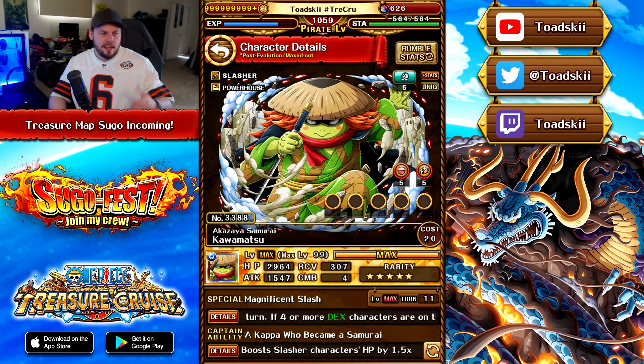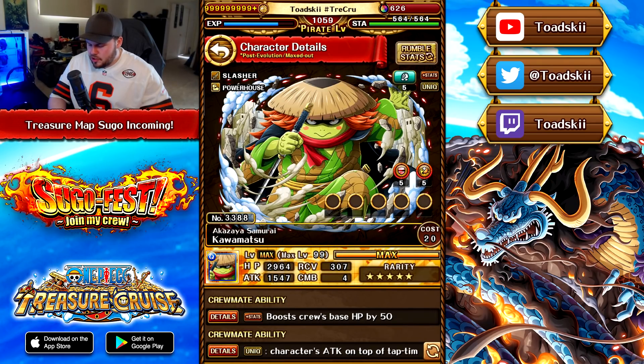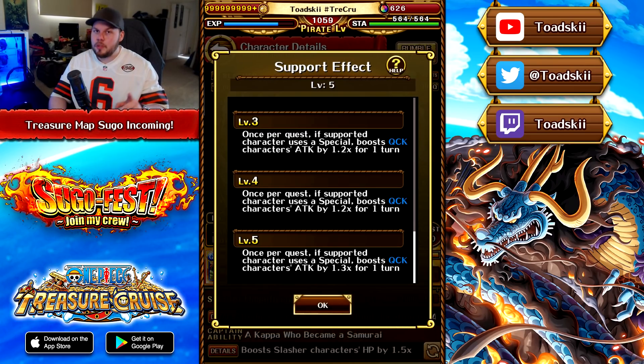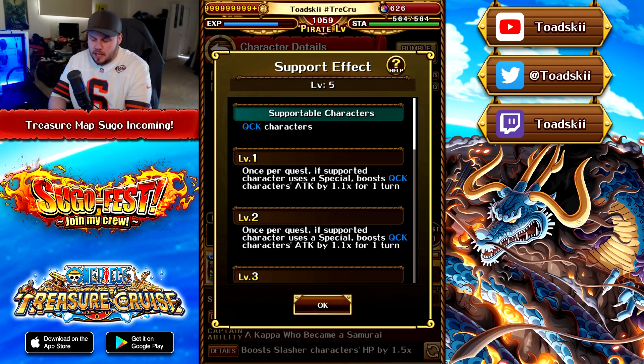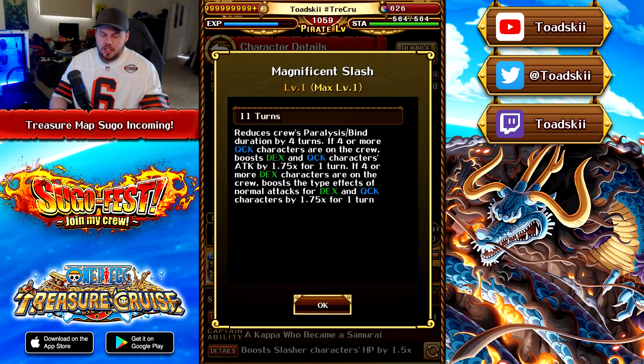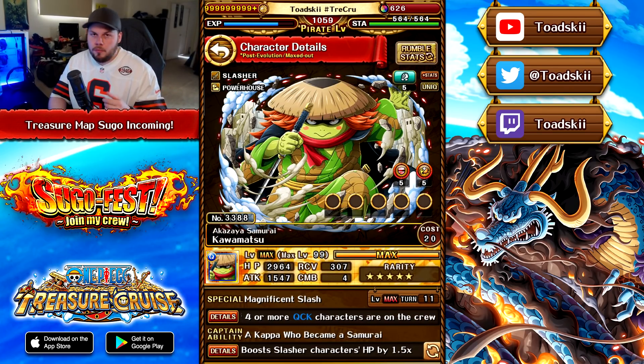You can probably use both King and Queen to get color affinity, attack, and orbs together — there's probably some shenanigans around that. For his support effect, he attaches to any quick character, and if they use their special — not necessarily a damage-dealing special — it boosts quick characters' attack by 1.3 for one turn. That's a really nice support that can be used in a lot of different teams. Overall, Kawamatsu is relatively fine. He won't see much play outside of Treasure Map, but he provides paralysis and bind removal, and his support is probably the main reason to pick him up.